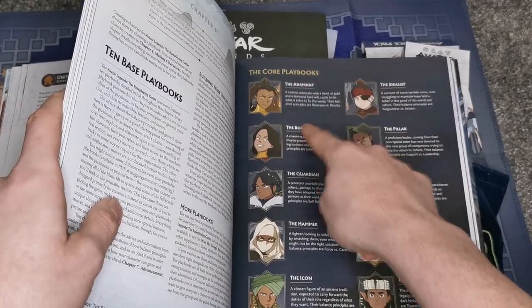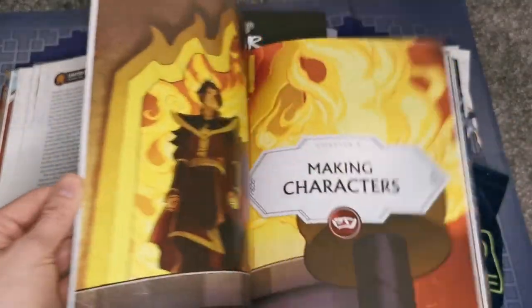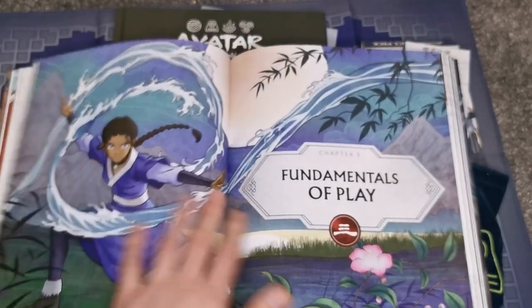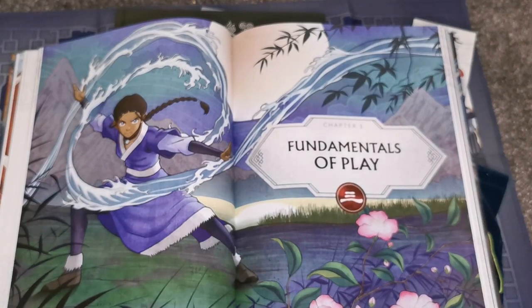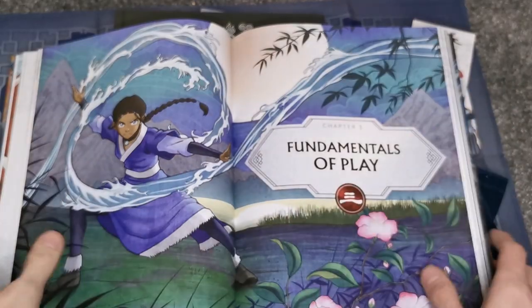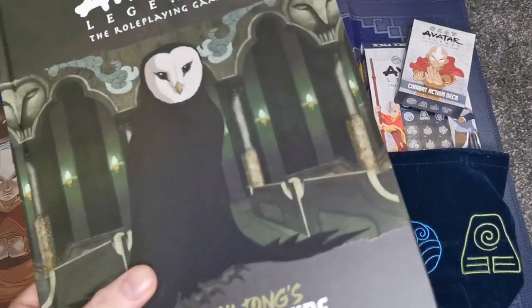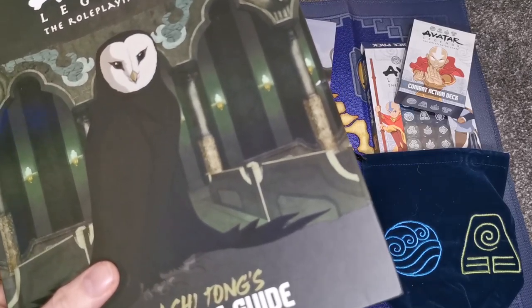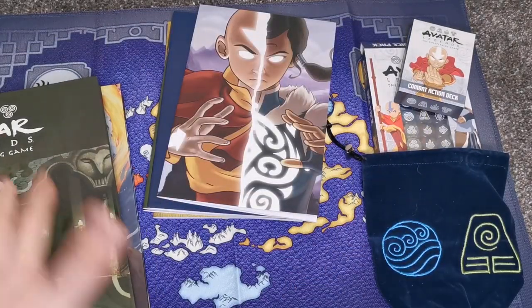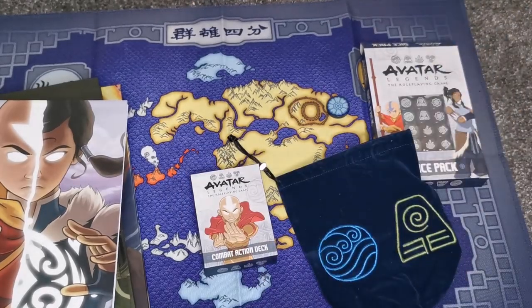These are the core playbooks — adamant, bold, guardian, etc. You'll have your DPS, your tanks, your healers, your conversationalist — everything in between, anything you can think of to run a game in the Avatar universe. My Polar Bear Dog pledge cost me about £140 UK. More than happy with what I got. The core rulebook alone can fetch up to £40 or £50, and a supplement book like this can cost £30 — so that's up to £80 there. The notepads are about £4 or £5 each. Well worth it — dice pack, combat deck — beautiful to use in the game. Well worth it, well worth it.